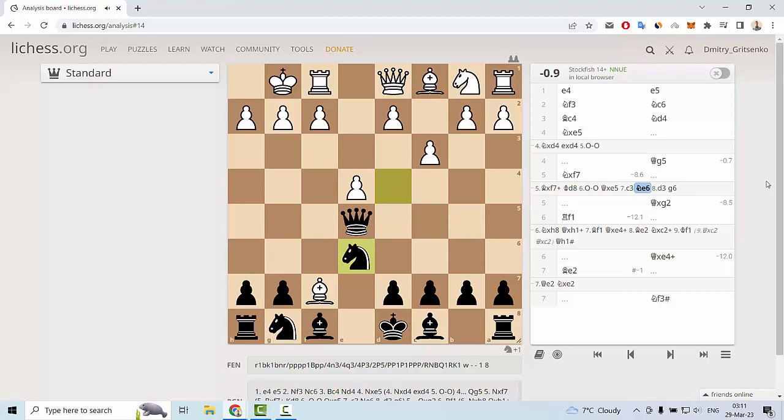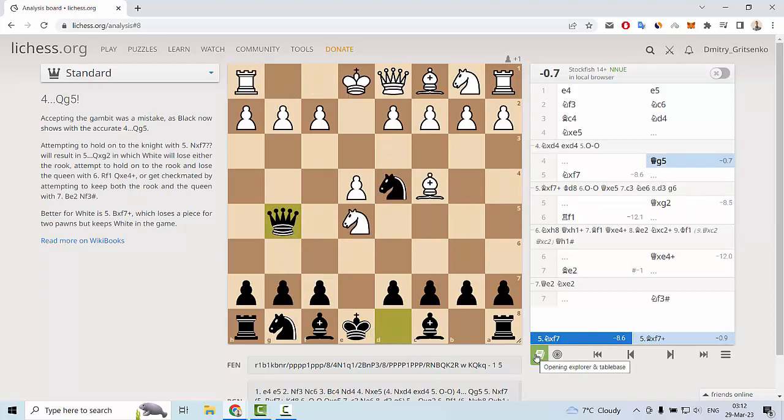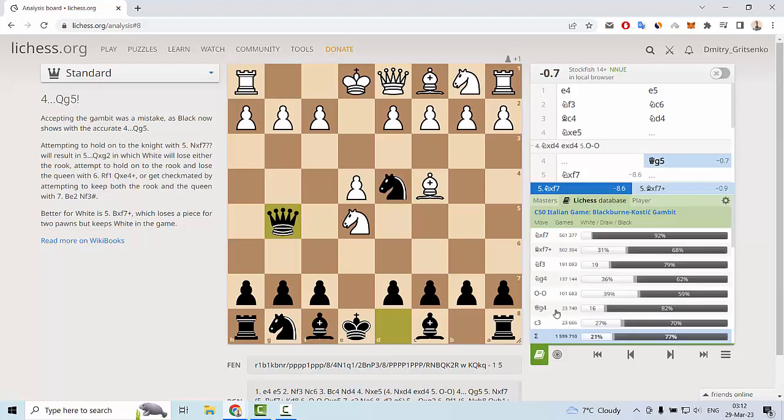After knight g3, we can play knight g6, but knight e6 is the most beautiful move for black in this position. After d3, we can play g6 or even g5 for a very active game. We have one extra knight for two pawns, and black has a small material advantage. In blitz, many opponents play knight f7 automatically.